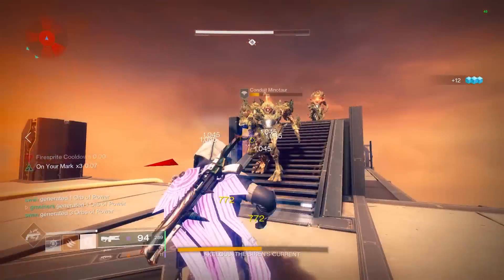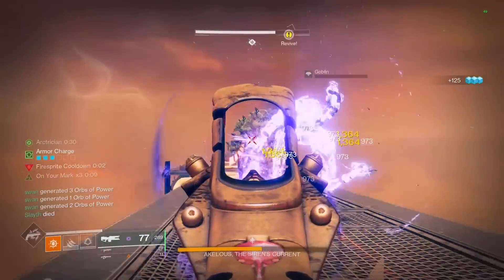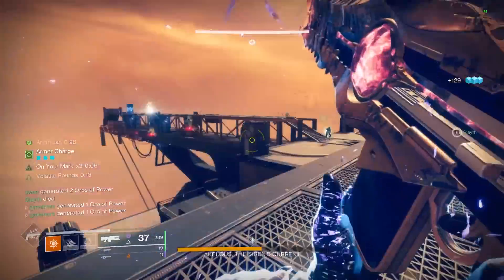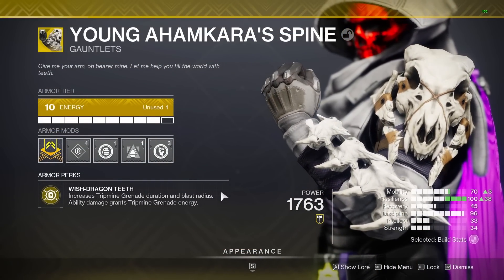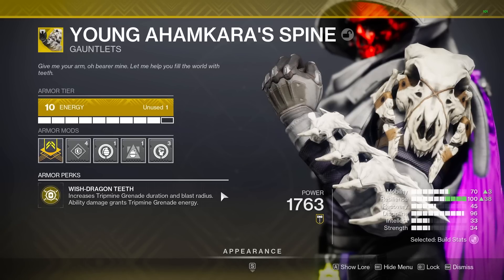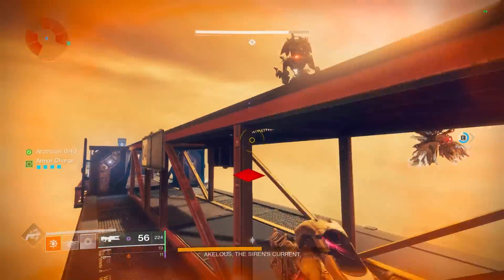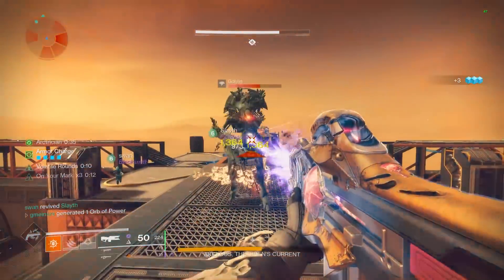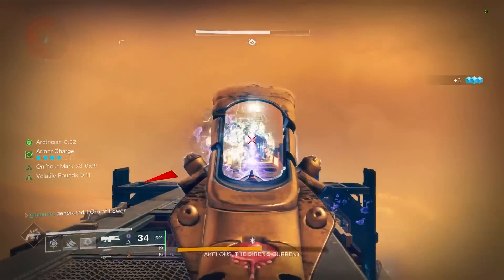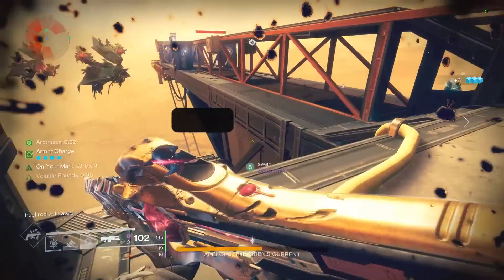Overall the build actually feels pretty broken. We spawn in a metric ton of orbs with this setup, each of which provides a chunk of health, ability energy, and super energy. The cycle with Young Ahamkara's Spine is great for keeping our abilities up, and the cure from grenade final blows helps a ton when we're low on health. This is a great example of a build that was super strong before Lightfall and is now even better with the updated mod system and better fragments. Let me know your thoughts in the comments along with your favorite builds since Lightfall launched.